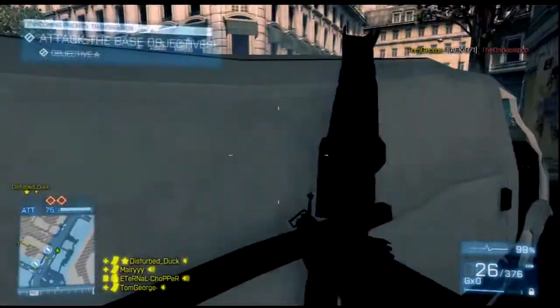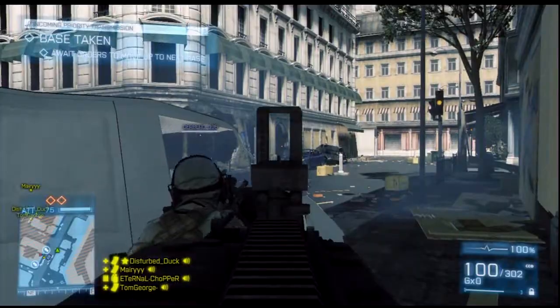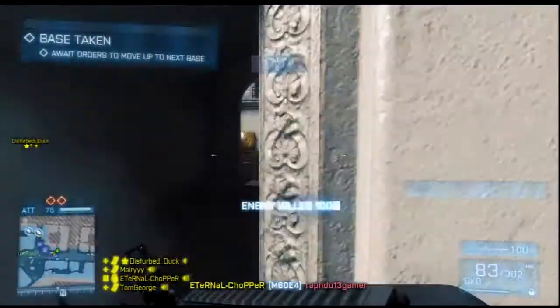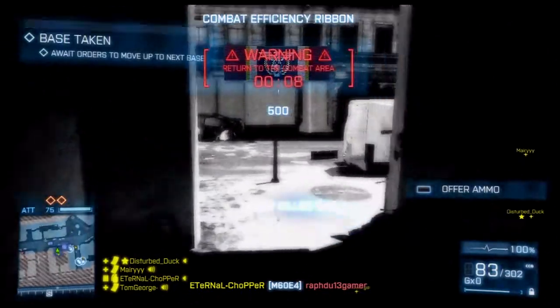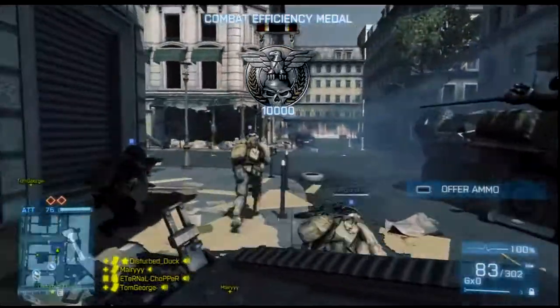The main tip of this video is take Bravo first. It is a hard bomb to get to once they dig in, and we pretty much do a good job of blitzkrieging in there. Hopefully you guys will have enjoyed this video and maybe next time you play Seine Crossing you will know what to do. I will catch you guys next time, thanks for watching and peace. Oh — we've got to move up now!